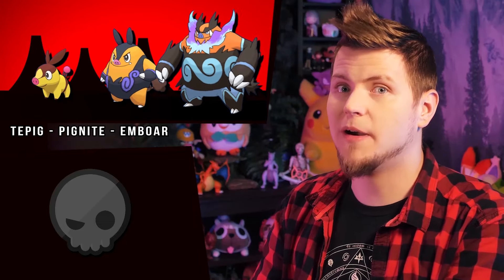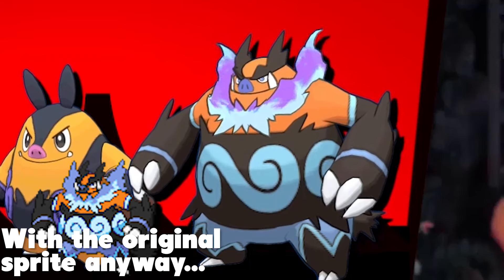Tepig is yellow now, and pigs do come in a strawberry blonde color. Pignite and Emboar though swap their outfit colors, and clothes can of course be any color — wrestling singlets included. But hey, at least we finally have a Pokémon with exposed flames that doesn't turn pink or purple.